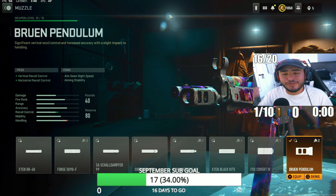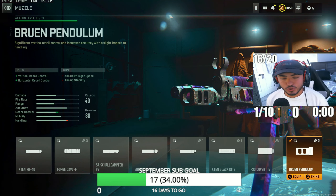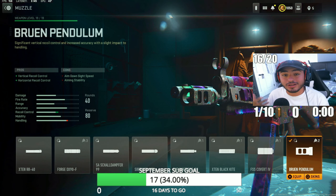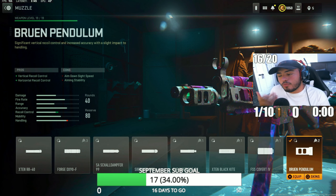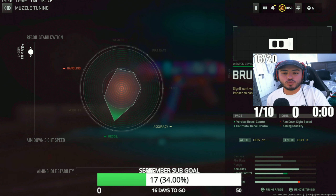Starting off with the first attachment, we're going with the Bruen Padolum muzzle. It's going to help you control vertical and horizontal recoil, and since we're not running an underbarrel, this helps out a lot. For the tunings, we're putting recoil stabilization to 0.65 and recoil control to 0.23, which helps stabilize the recoil this gun has.